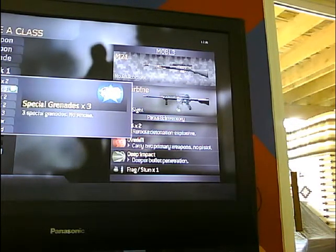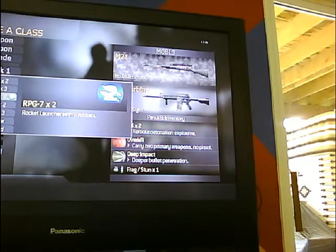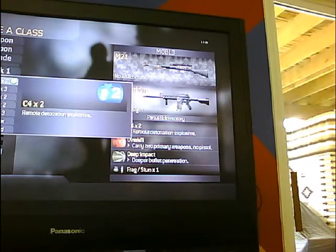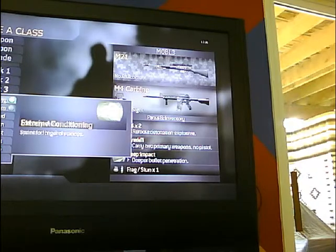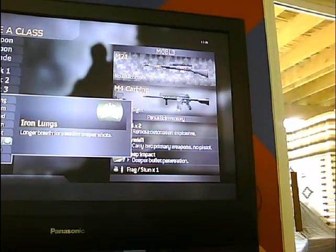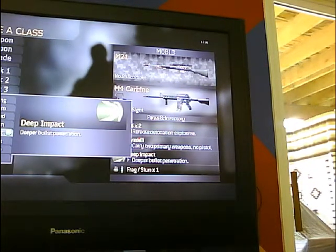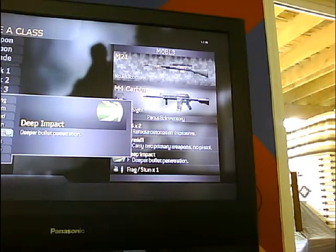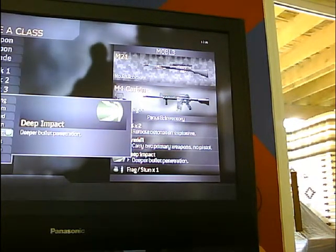I also really suggest special grenades for mobile sniping because it helps you transition from one area to the next. With this class, I don't stay alive too much, so Bandolier isn't really an option, but this is based on your style of gameplay. For Perk 3, I like to use Deep Impact over Iron Lungs because if I'm running around, it also helps me use the M4 in case there's somebody inside a building. You could also use Extreme Conditioning if that's how you want to move around. I'll usually go with Extreme Conditioning or Deep Impact for this part.